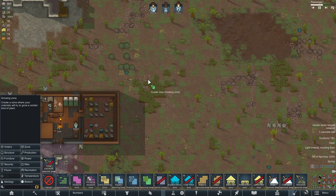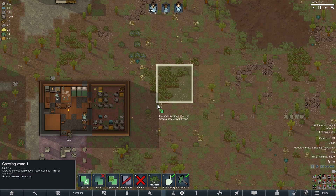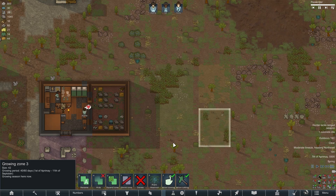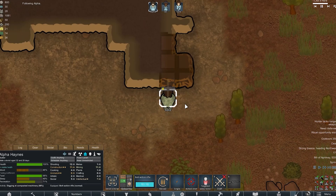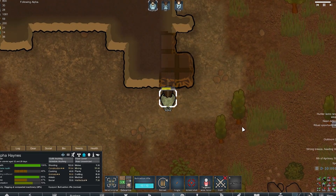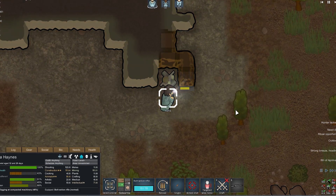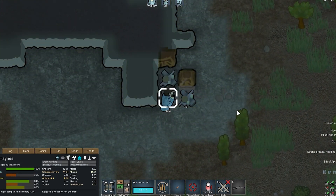The next step was to mark out the areas for gardening. This time I decided that I will grow strawberry, cotton and medicinal root. And of course, we need to make the most of all our minerals that are on the map and get as many components and steel as possible, which will be very useful to us, especially at the beginning of the game.